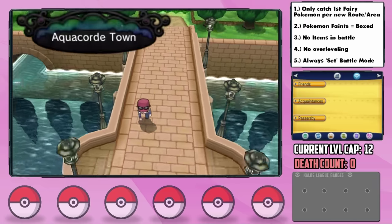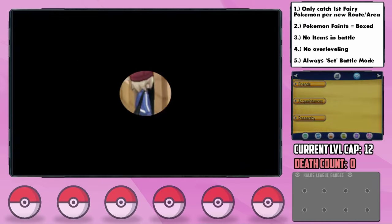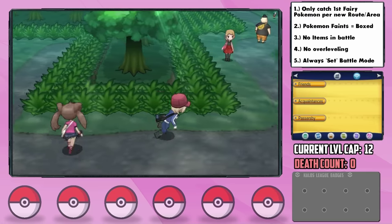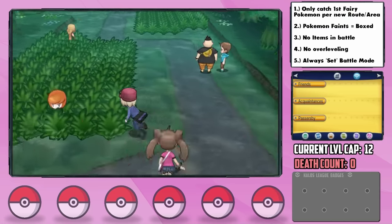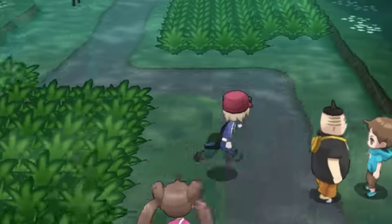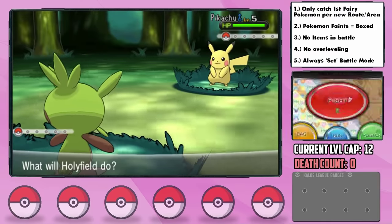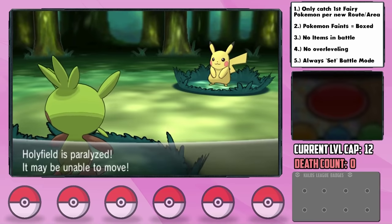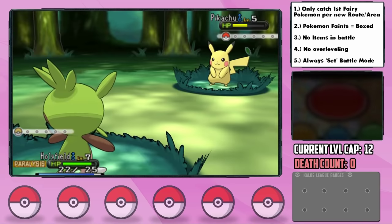Ah, good old Aquacord Town. Near the end of Santalune Forest, we had a battle with a Pikachu, and on its very first attack it critted us and got the paralysis. Unlike our second battle in the game — might as well just give up now, to be honest.